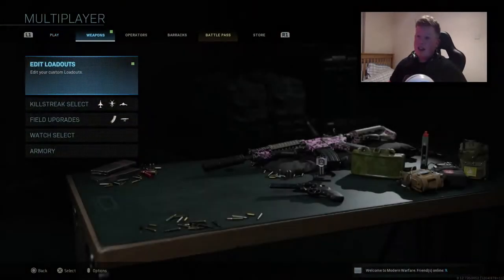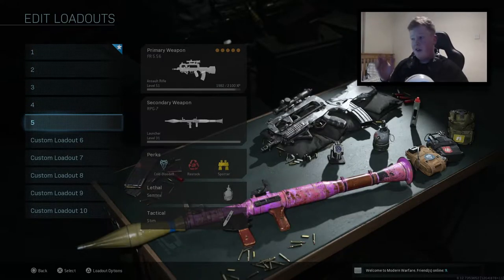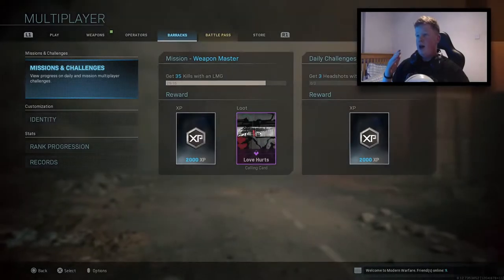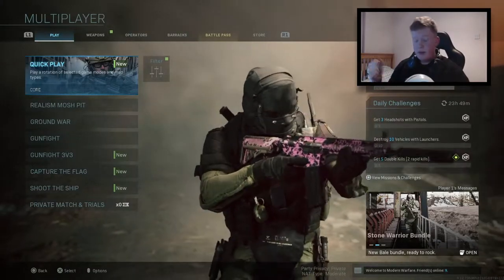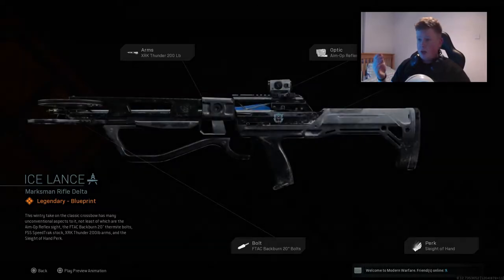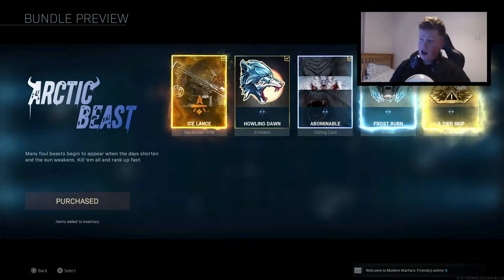The first thing I did realize is they have added five additional loadouts - we do have ten loadouts now. I did sort of feel five was not enough at times with switching out a lot of weapons. The class setups are all over the place as I'm going for Damascus camo. We do have Capture the Flag as well. If we head over to the store, we've got featured - we have the Arctic Beast Ice Lance, which is a marksman rifle. It is a crossbow. No idea how it's gonna work - I've never used it before, never even seen any gameplay.